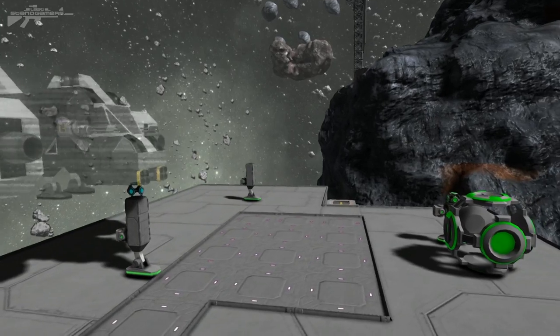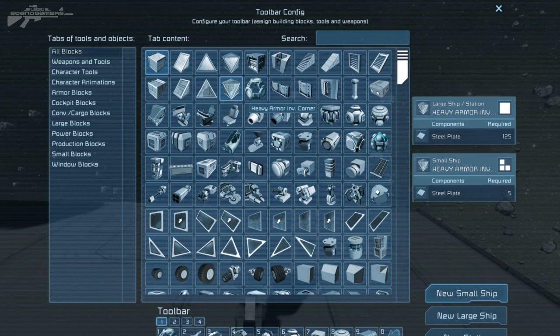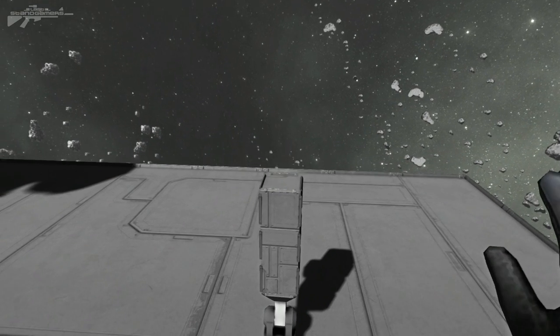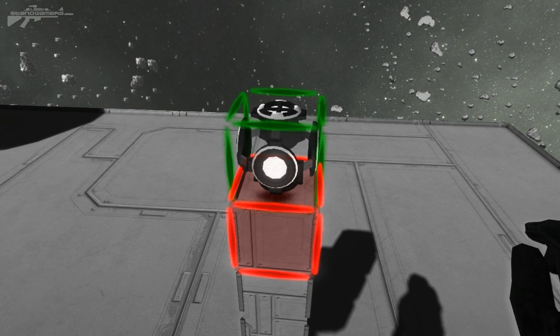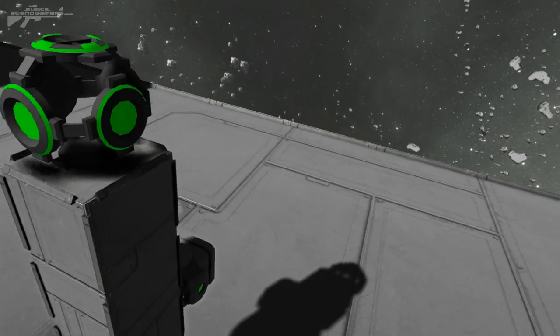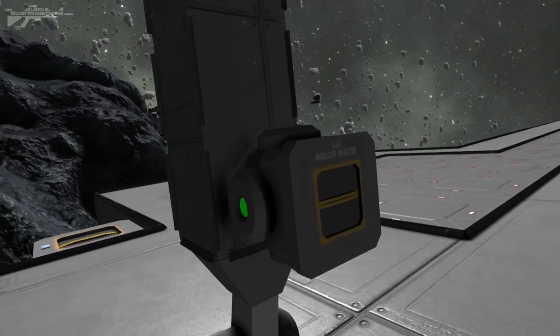Let's head over here and take a look at the block itself. We're going to access our G menu and see the projector block — it doesn't require too much to actually build, and we've already added it to our hotbar. Before placing, there's one thing to take into consideration: the direction of the block. That cross marks the top of the block, and the slash through the circle marks the back of the block. We'll place it facing outwards in that direction.